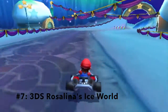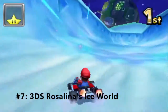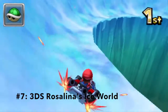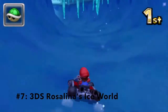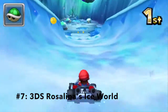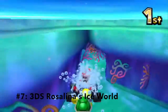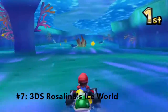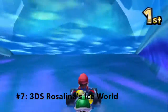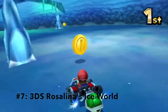Now that we've pushed aside a couple of the not-so-great courses, we're going to start talking about some pretty good ones, such as Rosalina's Ice World. The reason this course is so unique is because there's a section where you can actually go underwater — and I know that's offered in a lot of other courses, but this is the first ice-themed course where you can do that. It doesn't really make much sense, considering it's ice-themed and you'd assume the water would be frozen, but it works regardless.